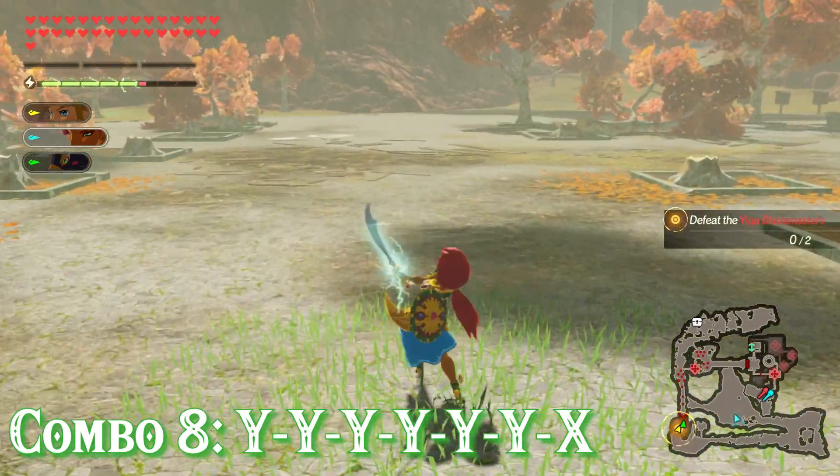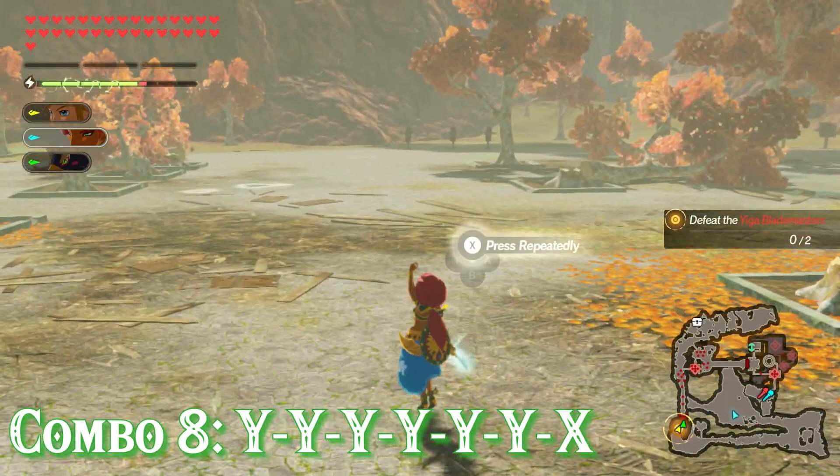Lastly, combo 8 is 6 Y's and an X and is the same as the last one just with an extra regular attack in between.